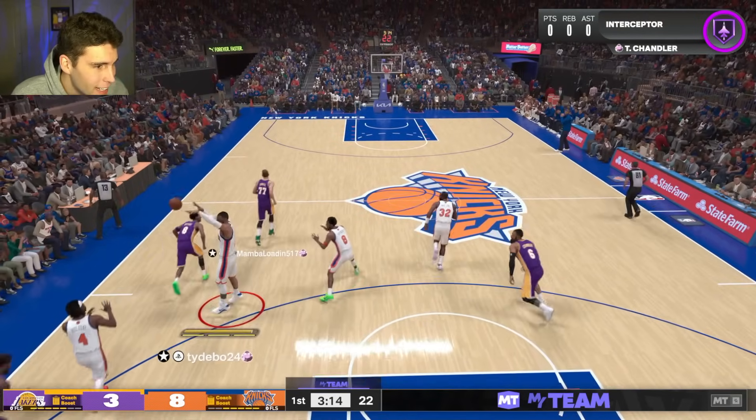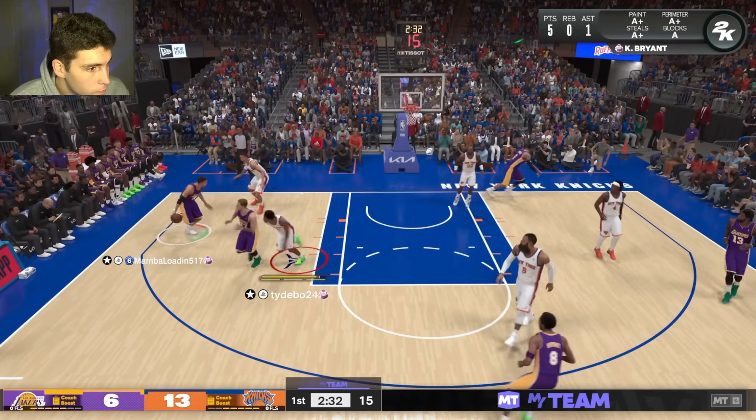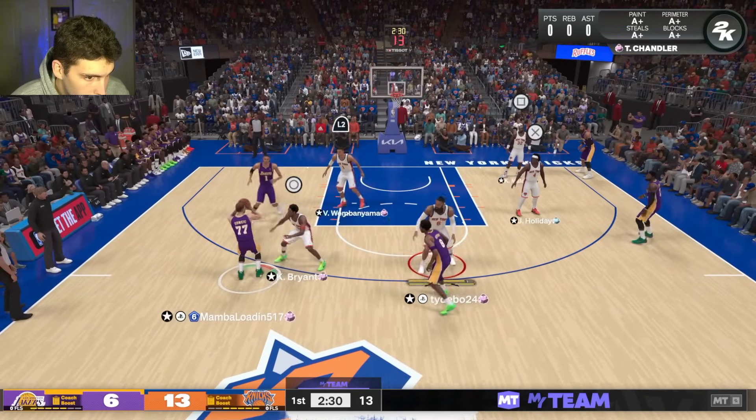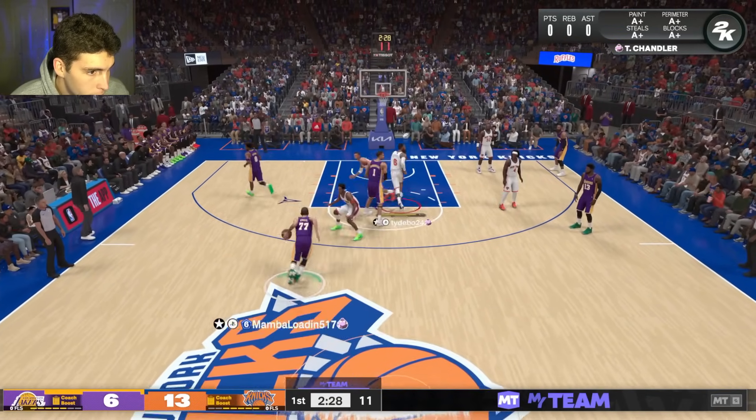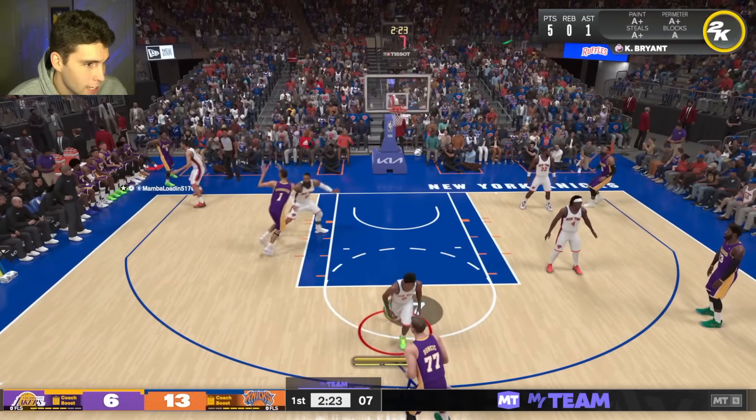Look at Tyson on the first possession of the game getting a block — Kobe being greened. And the whole thing with my mindset is: if I can rest Kobe defensively, then offensively it's going to make him that much better. Tyson is sitting there waiting for you to make that pass. We're everywhere, Tyson — we're everywhere.